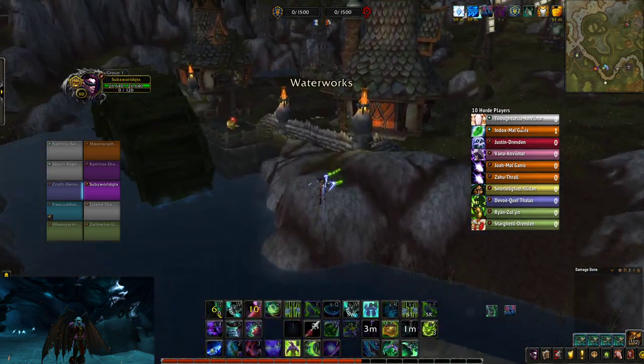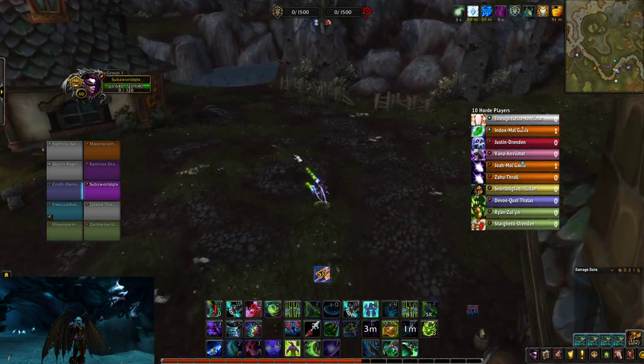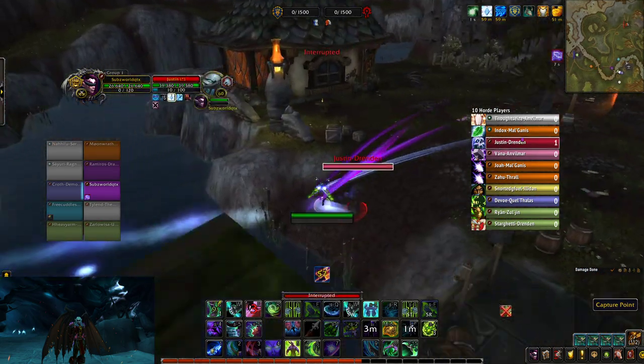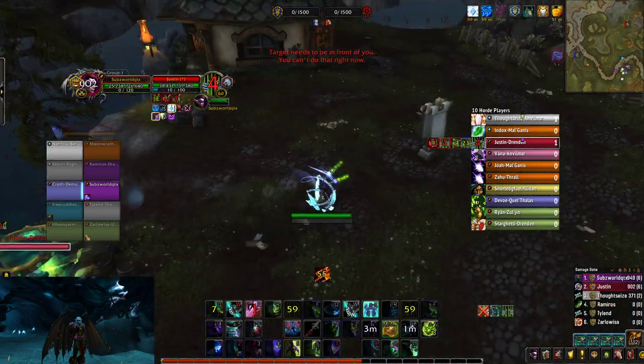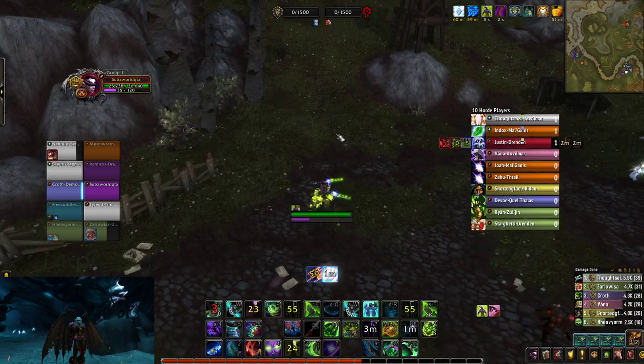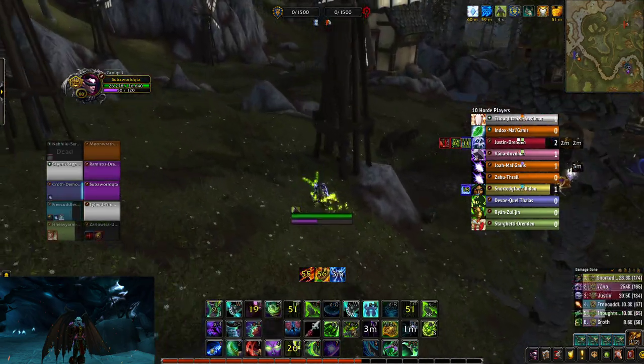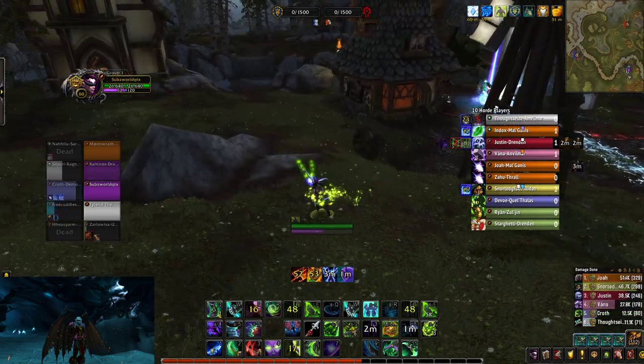A lot of people think you need to meta, but you don't even need a Soul Shape, and I'm there. Obviously it didn't work out this time — this guy defended — but that is how you fast cap without using an exploit. A lot of Demon Hunters don't know about it.